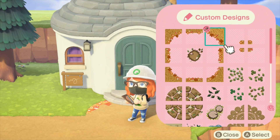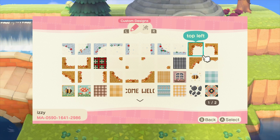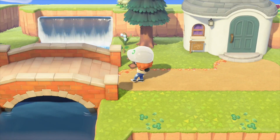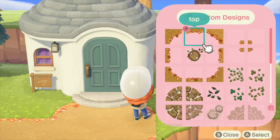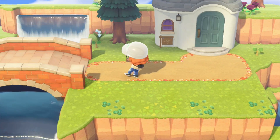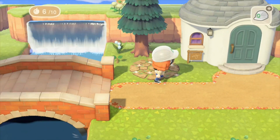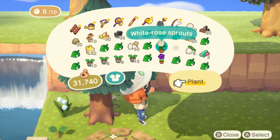I found this absolutely adorable autumn path border — I'll put the code up on the screen for you, but I'll probably also make a video of all the codes I'm going to use on Lost Falls just so they're all together. I'm going to decorate a little bit over here and add some furniture, like a little seating area for Marshall.